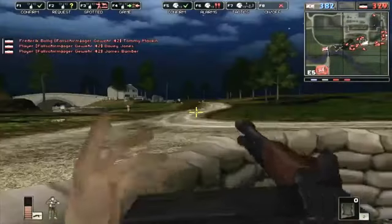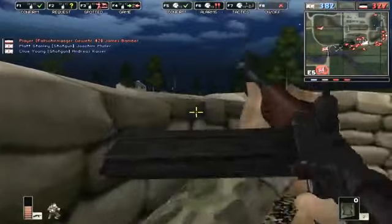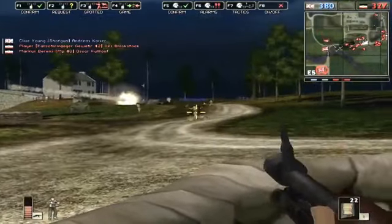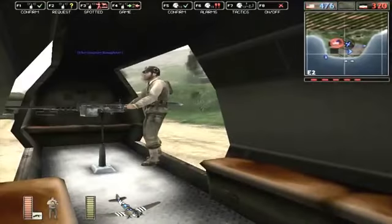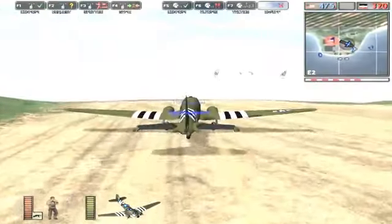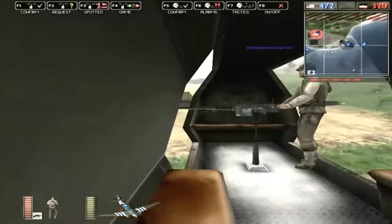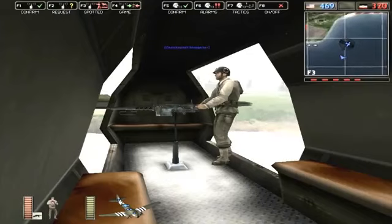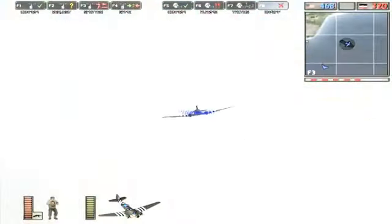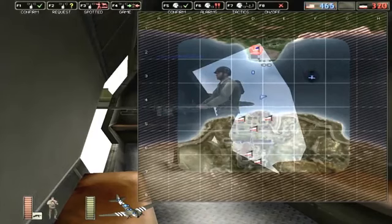Battlefield 1942: Secret Weapons of World War II actually introduced one of the best things in the Battlefield franchise — although that could just be my opinion — and that is the C-47 Skytrain spawning point. It is just awesome to get into this plane and parachute out over enemy territory. In theory, when there's a human pilot, it's a lot of fun. It actually feels very natural, and it's just exciting to parachute over enemy territory.